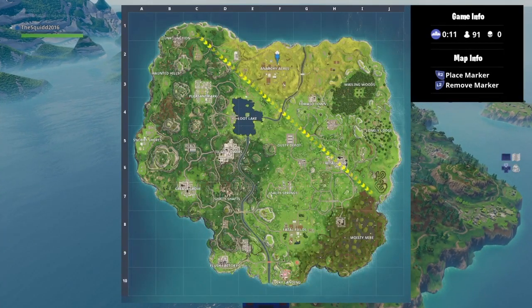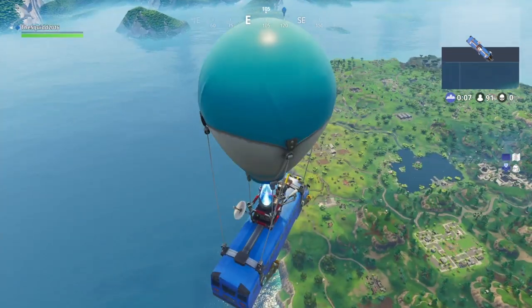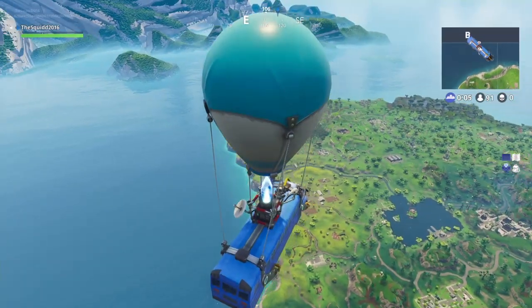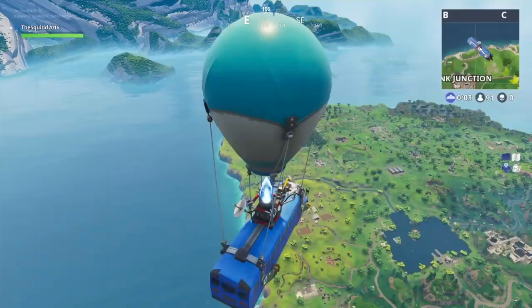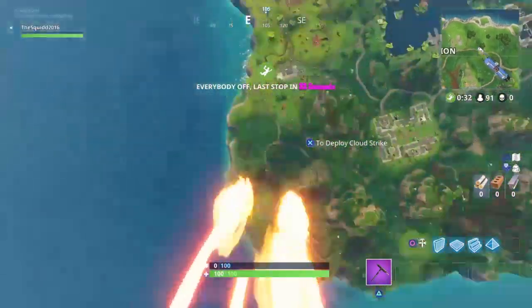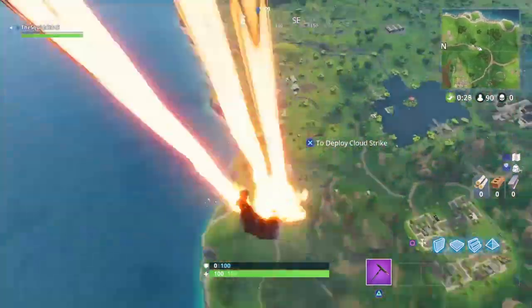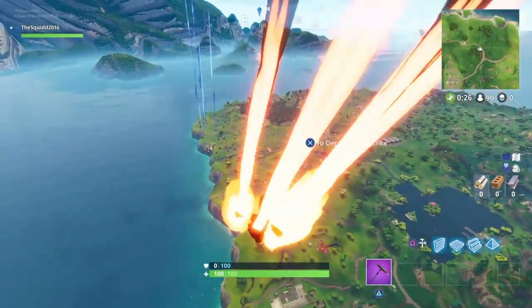So guys, this treasure map is near the house in Anarchy. I'm pretty sure we're at the right location to do this. Luckily the boss is right here. Hopefully not many people go for it. Oh, my car is invisible — I should really take the flames off because you can't really see where you're going.